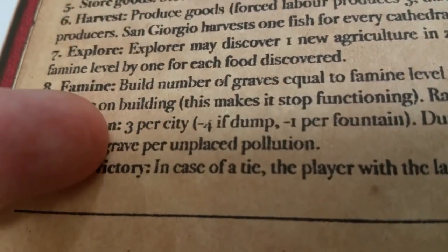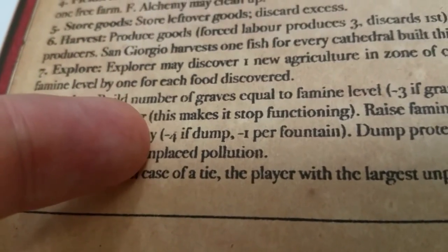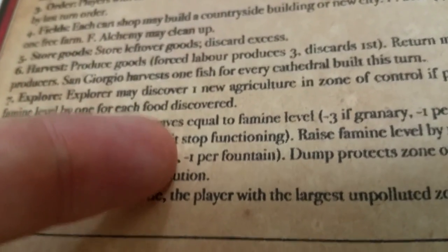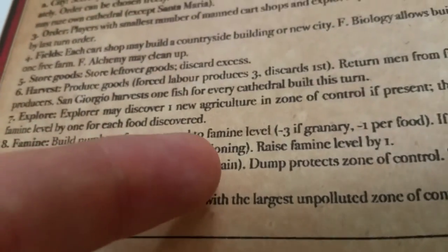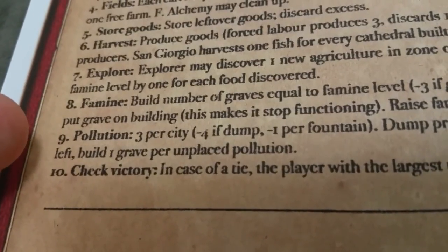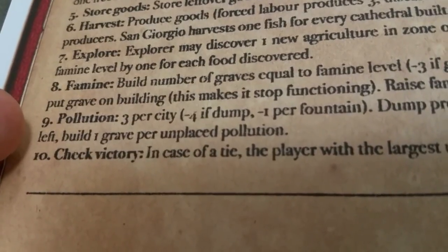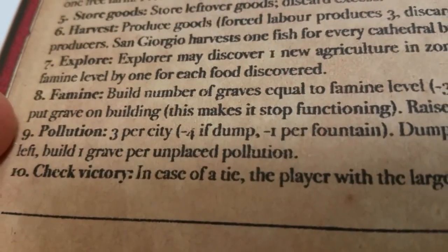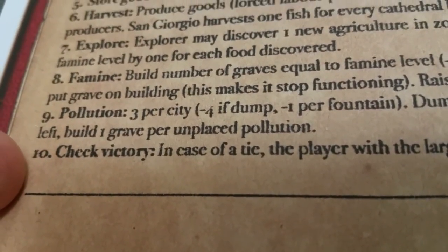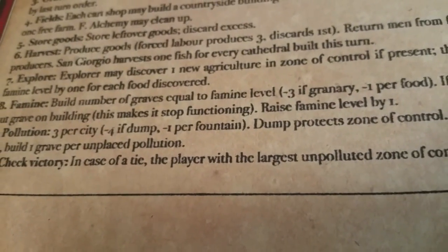The next phase is pollution. For every city the player has, they add three pollution tokens per city. If they have a manned dump, it's a four-point discount. And for every fountain (which doesn't need to be manned), it's a one-point discount. The pollution tokens must be added within their zone of control on empty, unpolluted hexes. If you have a manned dump, it also protects you from other players polluting within your zone of control. If you're unable to place pollution tokens because there are no legal empty unpolluted hexes, you have to add graves to your city instead. Increasing your zone of control will give you more options during the pollution phase. Finally, we check for victory — if someone satisfied their victory conditions, they win the game. In the case of a tie, the player with the largest number of unpolluted hexes within their zone of control wins the game.